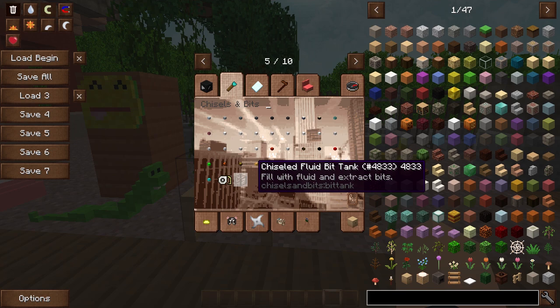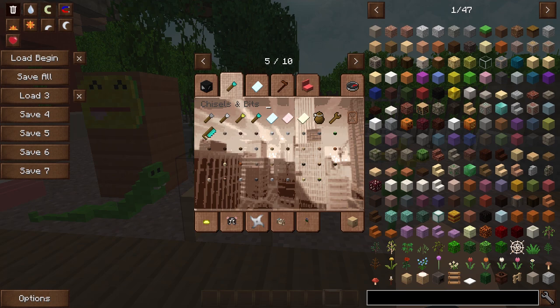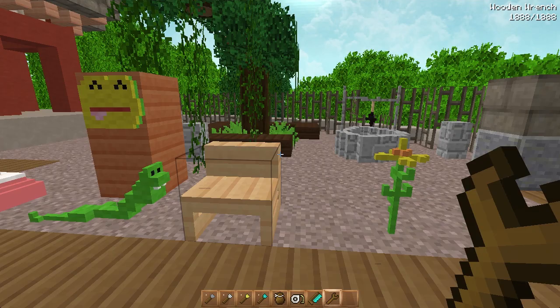You're also going to have the second tab, which is your Chisels and Bits clipboard. Everything you break in Chisels and Bits will go into this folder, so remember this. First I'm going to grab the first couple tools so I can talk about them quickly.